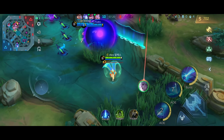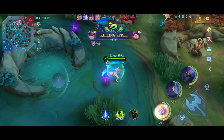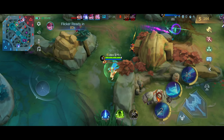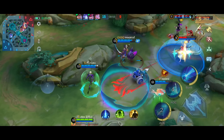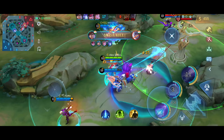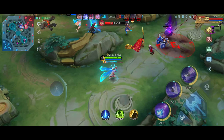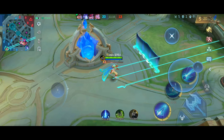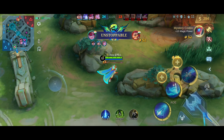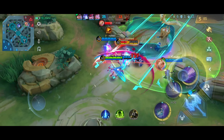Xavier is weak against high mobility heroes like Lancelot, Gusion, Kagura, and other heroes with dash abilities, so be extra careful when playing against them. During the late game, Xavier can deal huge amounts of damage and kill most squishy enemies without much trouble. Be careful about positioning, as enemies may be hiding in bushes waiting for you — check every bush before entering. Try to stay with your tank so enemies can't easily kill you. Timing and positioning are key to winning in the late game, so always wait for the perfect moment in a teamfight, as one wrong move could lead to your defeat.